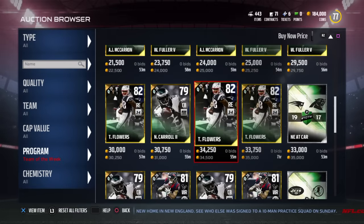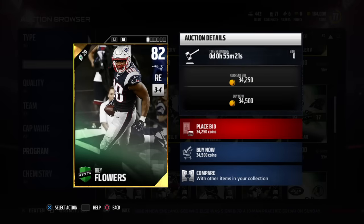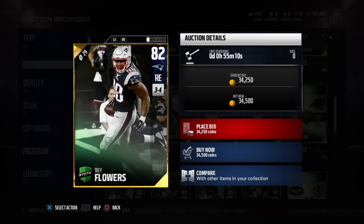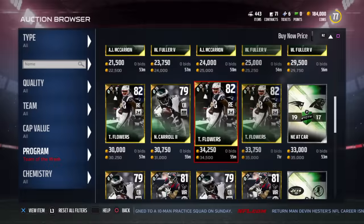Who else we got? Trey Flowers — 82 overall, 80 speed, 86 block shed, 86 power move, 87 acceleration. So we got a fast end here, and you want to have someone coming off the edge real quick.